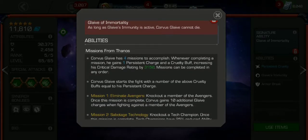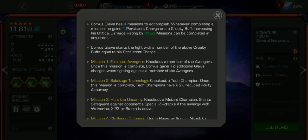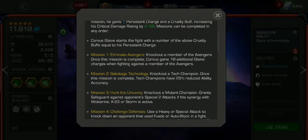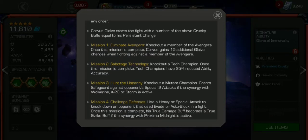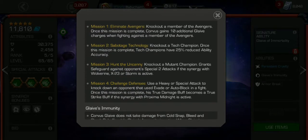He has 4 missions. Mission 1: eliminate an Avenger — if you knock out someone with the Avenger title, he gains an extra 10 Glaive Charges, going up to 30. If you take down a tech champion, tech champions have 25% reduced ability accuracy. If you knock out a mutant, he grants safeguard — and that's if he has a synergy with Wolverine, X-23, or Storm.